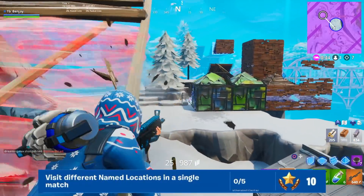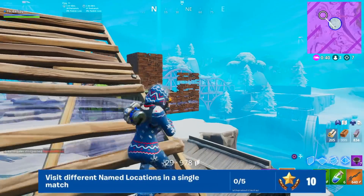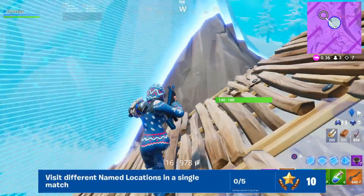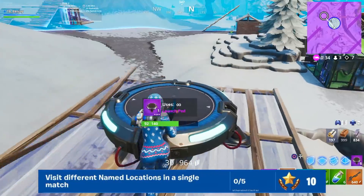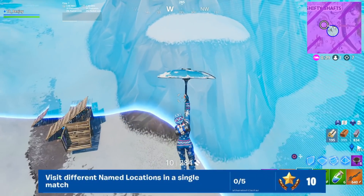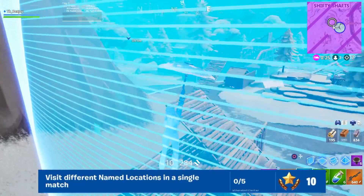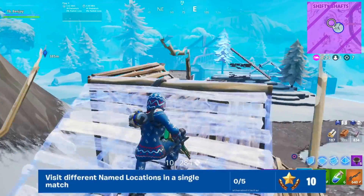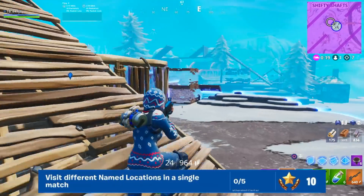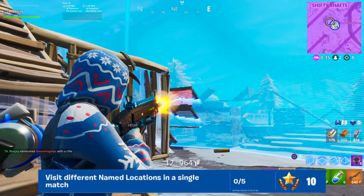Finally, visit five different named locations in a single match. I like to land on the edges of the map far from the bus — the upper left part of the map where Junk Junction, Haunted Hills, Snobby Shores, and The Block are is a favorite spot. Land on a vehicle like a Baller, Quad Crasher, or Drift Board and ride around the edges of the map. You can complete this in one game, especially in Team Rumble.